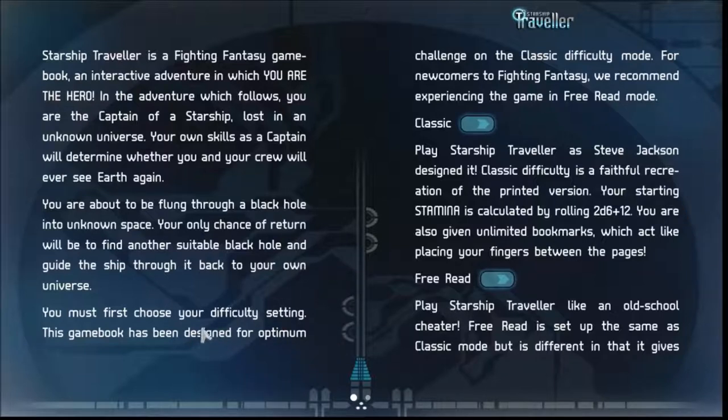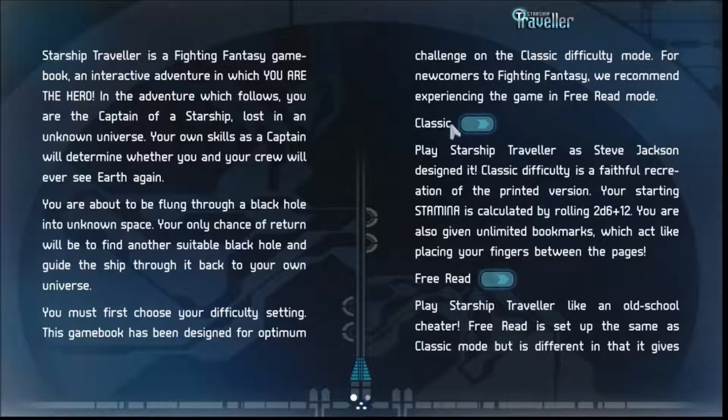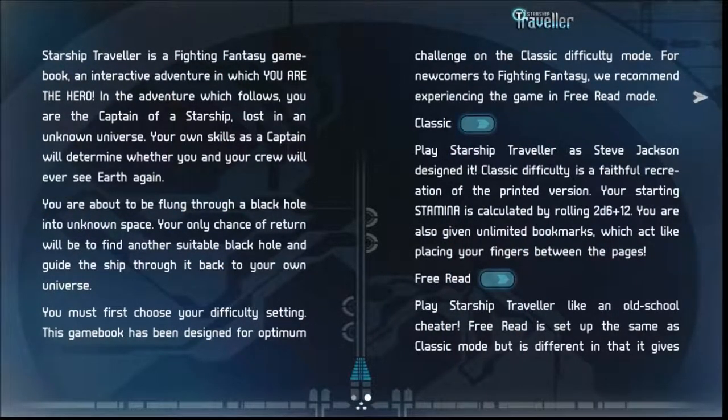You must first choose your difficulty setting. There's a classic mode — a faithful recreation of the printed version — and free-read mode, which gives you three options: a back button to move to the previous page, a free-choice button to unlock all links, and a heal button. They recommend free-read mode. Free-read it is.